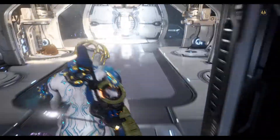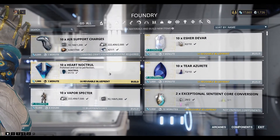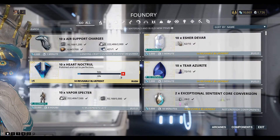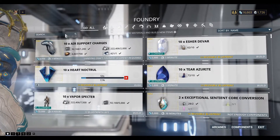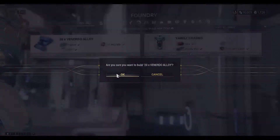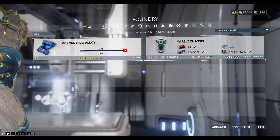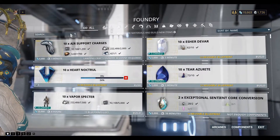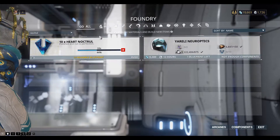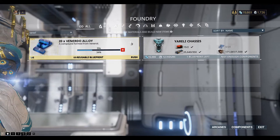Let's go to the Foundry. So the Heart and Nocturl — we can build some of that. And the Veneto, build some of those. We only need 20 of those, so that's good. Nocturl — we only need 10 of those, so that's good too. We'll wait for that to be finished.